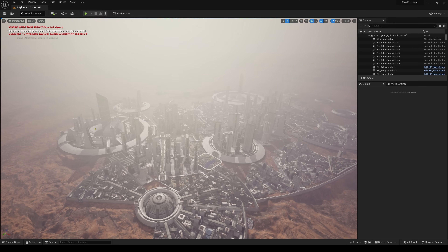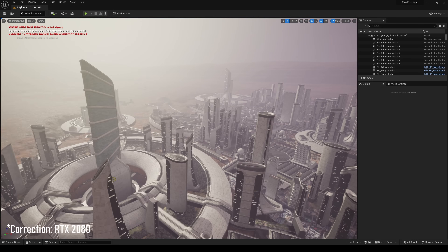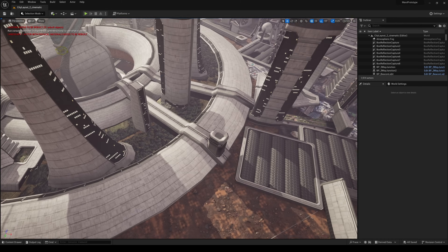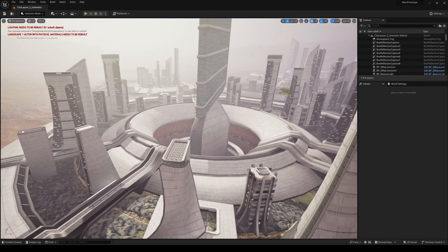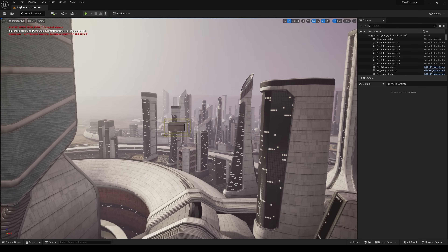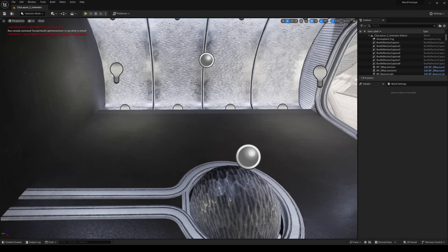We'll also be using a 2090, which has approximately the same processing power as a PS5, so that means no 4090s, no path tracing, no Lumen or crazy next-gen stuff. This is more what Nanite could look like for today's VR games.